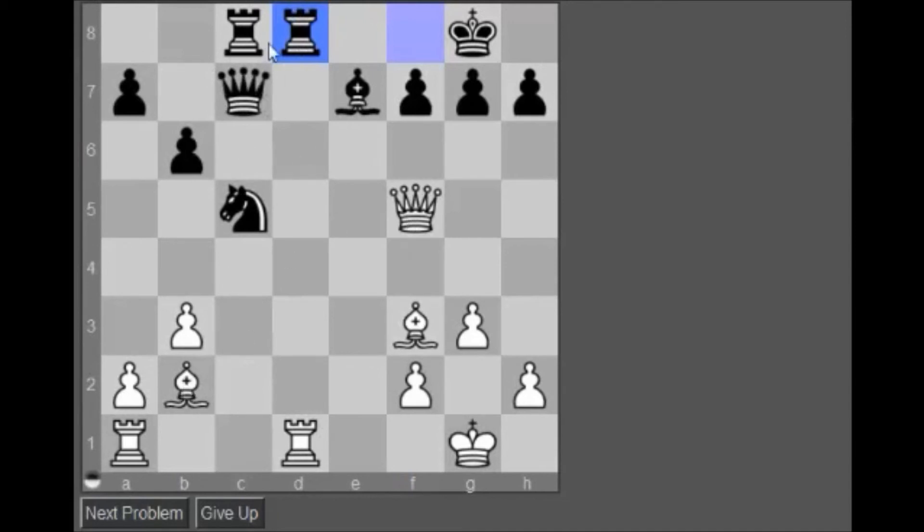Queen takes c8 — checkmate in one! So yeah, back rank threats also. Bishop e5, okay. So I take here, take here, and now I'm up a whole exchange. I think I play Queen to f4 — Queen f4 is better rather than just take-take-take. Queen f4 is a lot better, a lot stronger.